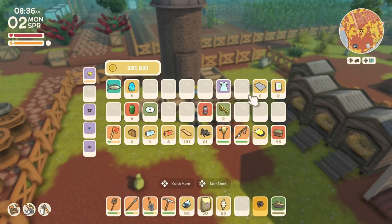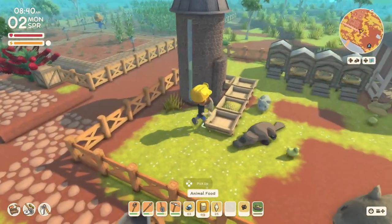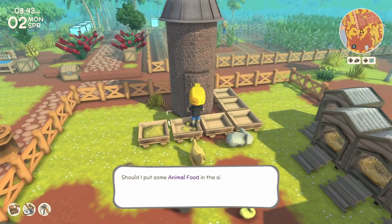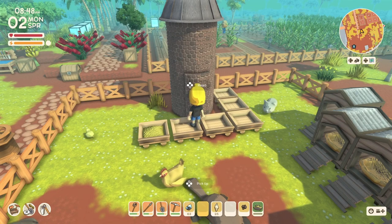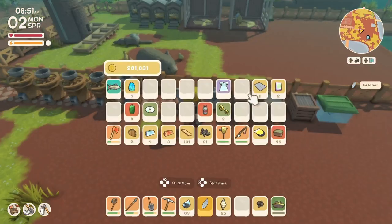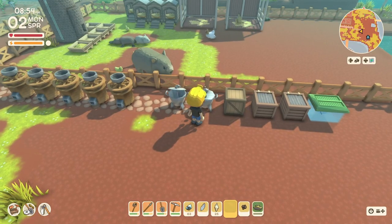I wonder if it looks like everybody's already eaten today, so if I put this down, will the animals that don't have feeders yet be able to come over and eat that? And I wanna grab the milk, cause I am still working on permit points because we do still need lots of permit points.